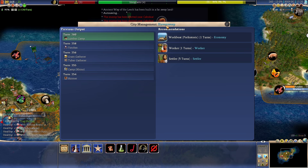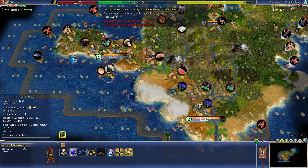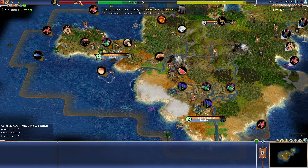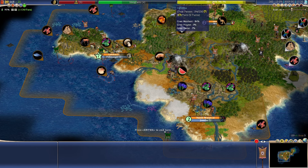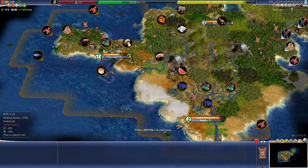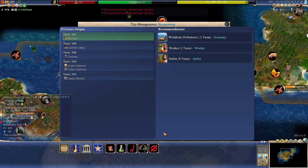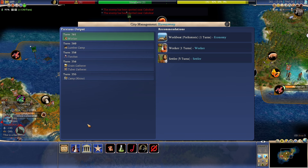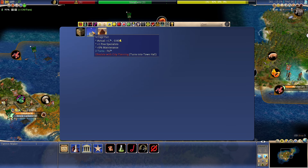There's the great general and currently great merchant at 84%, great doctor at 7%. I don't even know what a prehistoric — well, ancient — doctor is. There's our worker, so back to buildings. Let's get a little bit of production — two turns, one turn, one turn.